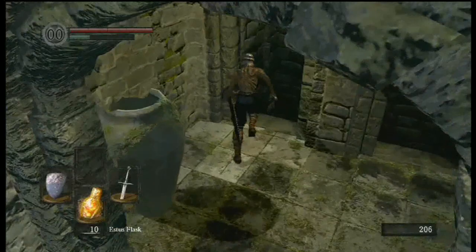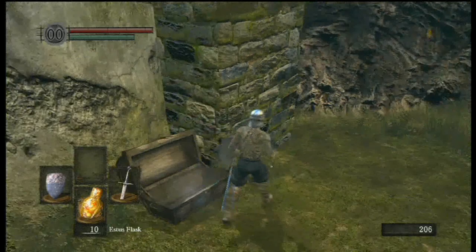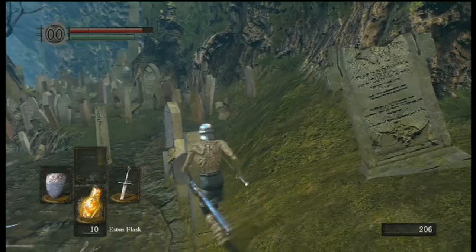Down here — pretty much any run that I do, I like coming down here to get the Homeward Bones. You have like a Spiked Club, or Morningstar I think it's called. It's a bad weapon compared to the other Hammers, so I don't use it generally. But the Homeward Bones are worth it, and so are the Lord's Talismans. So, might as well pick them up.